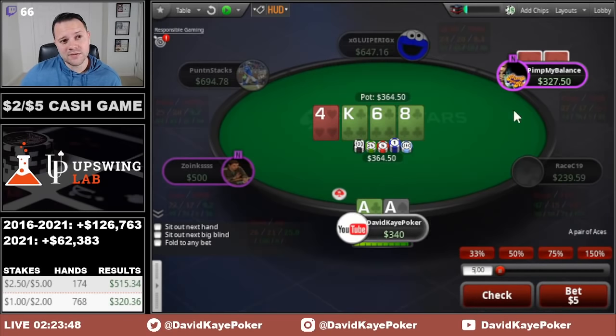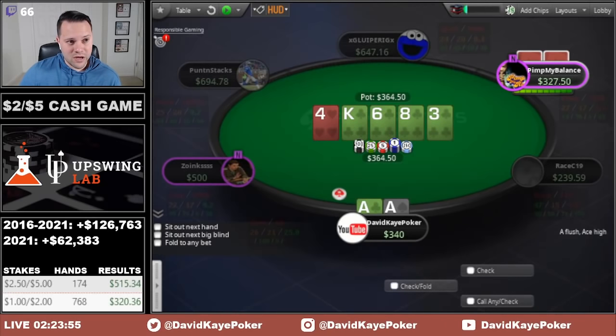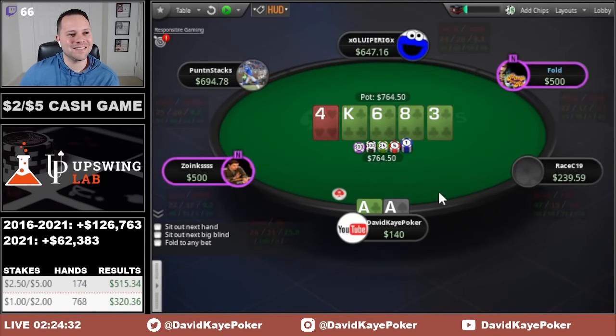I think we're more likely to find a way of getting paid by checking here — it also protects my checking range in these spots. Hit the nuts on the river, so now I'm hoping he has like queens or jacks with the club. He puts in 200, we sit here for just a second and then put in the rest. Sad face — hopefully it means call. I'm guessing it means a bluff didn't work out, and we do see the fold.